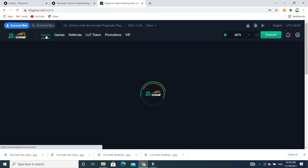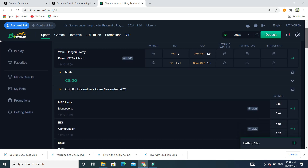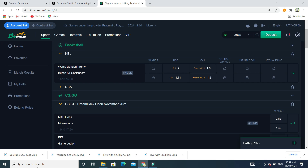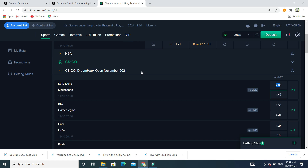First, we will discuss about sports. If you go to the sports section, you can check different games. Today you can check — it's a Madeline versus Mouse board game. If you place a bet, you will get $2.89; you put in $1.42 and you will get $2.89. It's based on the winning ratio — whichever team has a higher winning ratio. You can check: if you put $1.34, you will get...